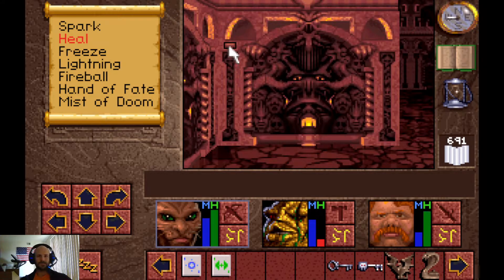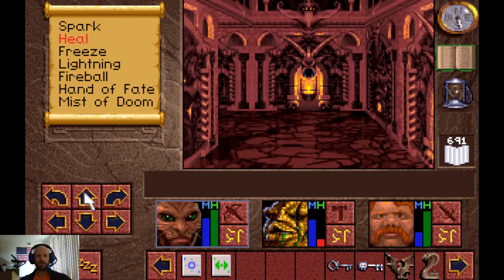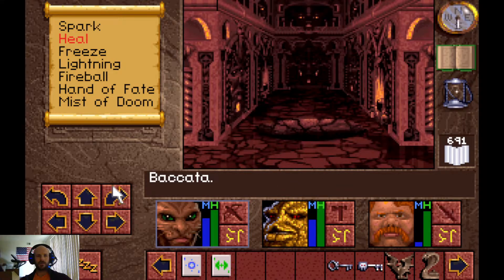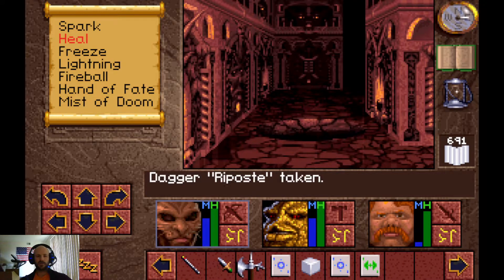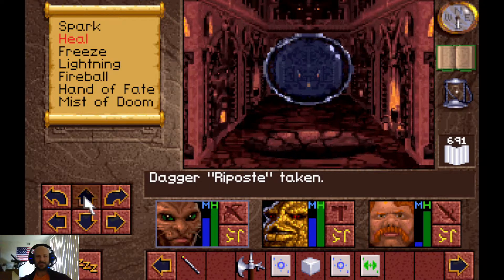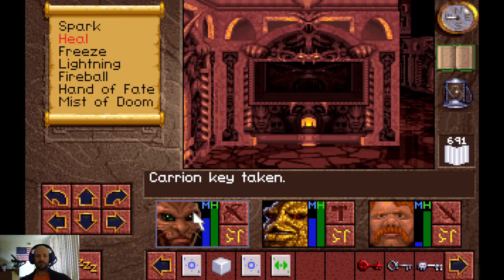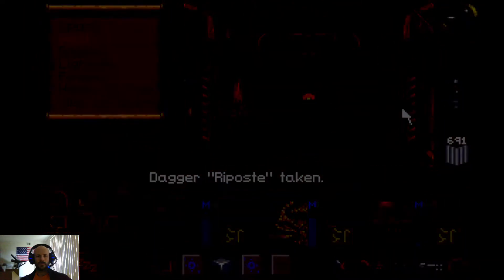Let's see if I can do this right. Okay, that opened that up. We're going to throw this across there, hit that switch, and I think that makes this a false pit — yes! We're going to step on this portal and collect the Carrion Key. We can pick up our dagger and proceed.